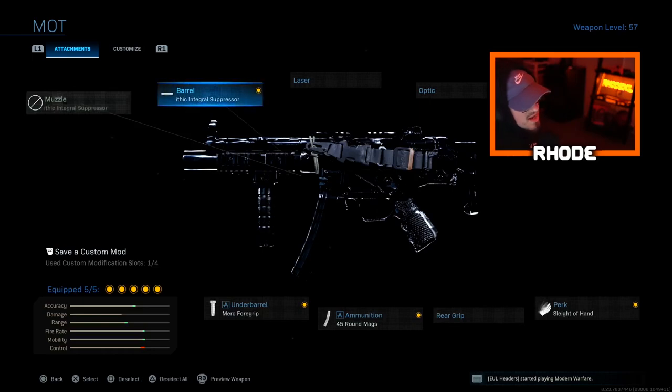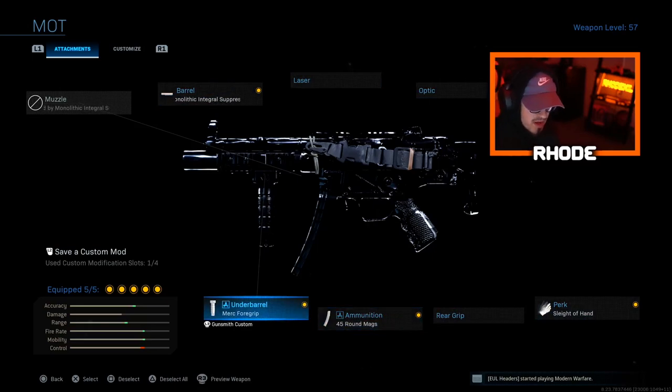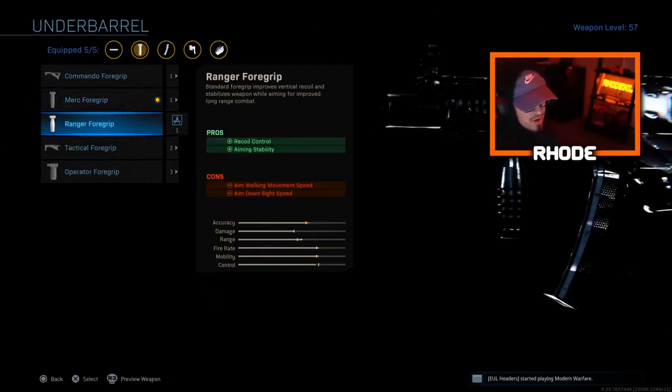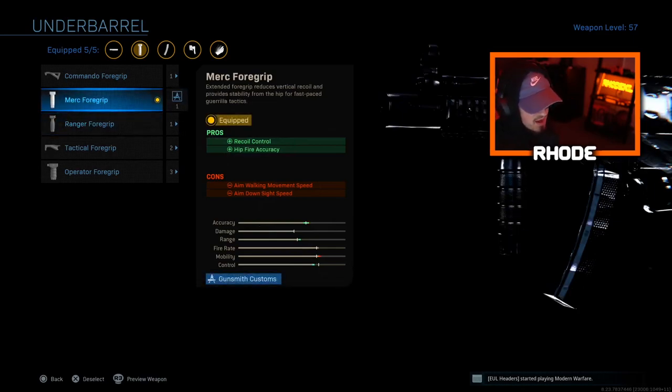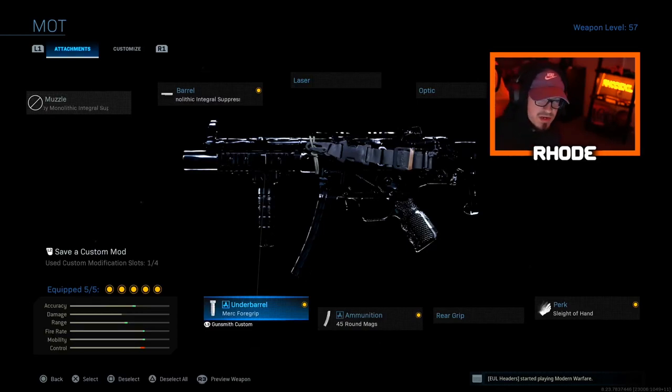Anyway, the best setup I can give you for Season 5 is right here. We're gonna go Monolithic Integral Suppressor — I think you could change that with the Monolithic Suppressor for the muzzle, I just have always loved the integral one. F-TAC Hospital Stock, Side of Hand, 45 Romulus, and Merc Foregrip. This Merc Foregrip actually makes you run faster, that's why I think it's the best under barrel. I always used to run Ranger Foregrip but I switched it to Merc for that reason.